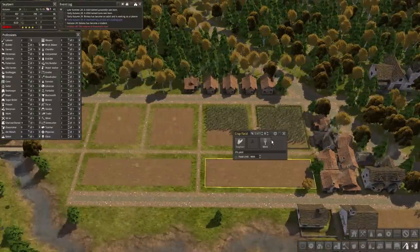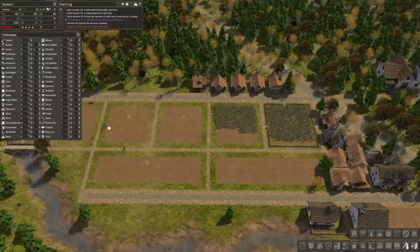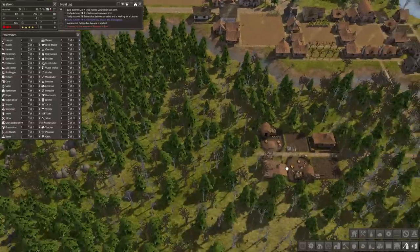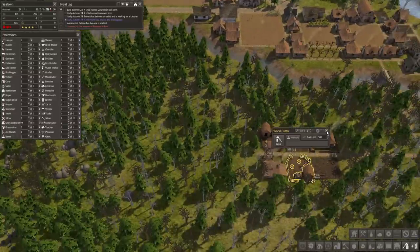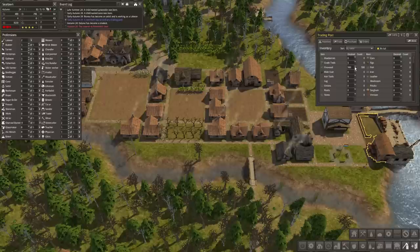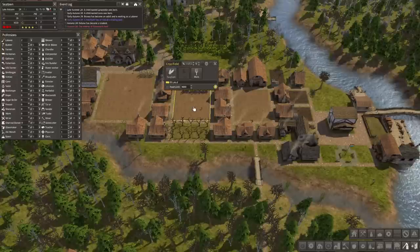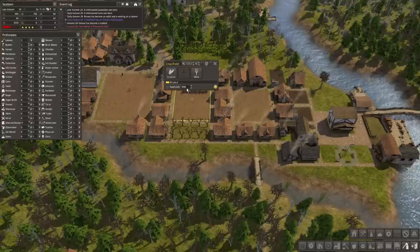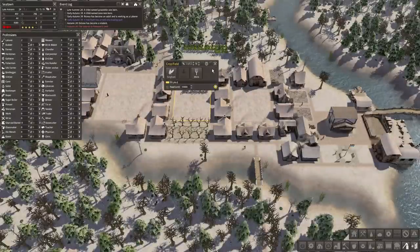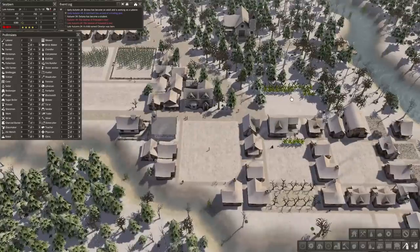We've got this field going. I was going to place the fences down but just didn't have time between episodes because I didn't want to waste the wood. We have two wood cutters and they're both active, but why are they so low? It's not like we've been spending a lot. We can take 20 out. Food limit - oh, we reached 9,000, let's go to 15,000. Don't want to waste that food.